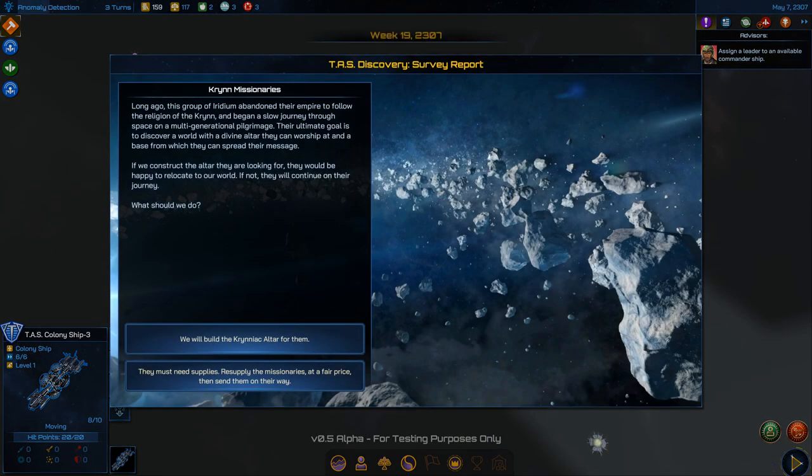The Kryn missionaries — a group of Iridians who abandoned their empire to follow the religion of the Kryn and began a multi-generational pilgrimage. Their goal is to find a world with an altar they can worship at. If we construct the altar they're looking for, they'd be happy to relocate to our world. It's a mission option, or we could supply them and send them on their way.